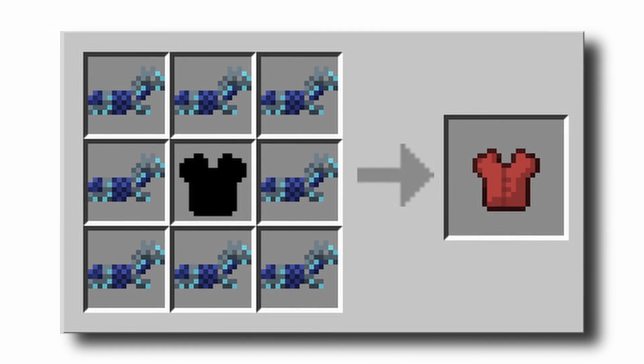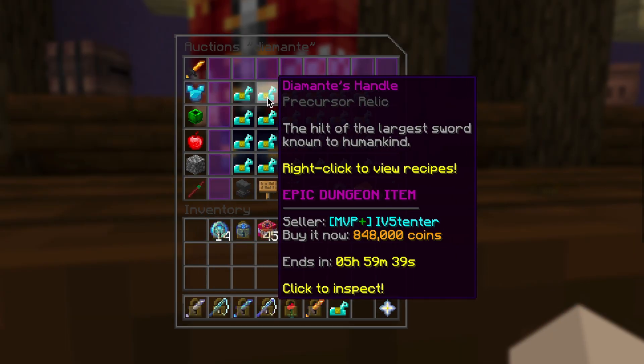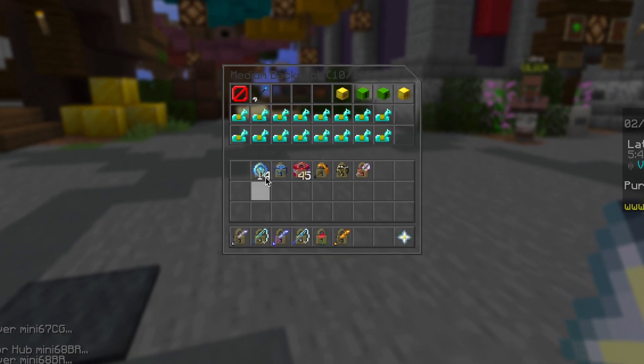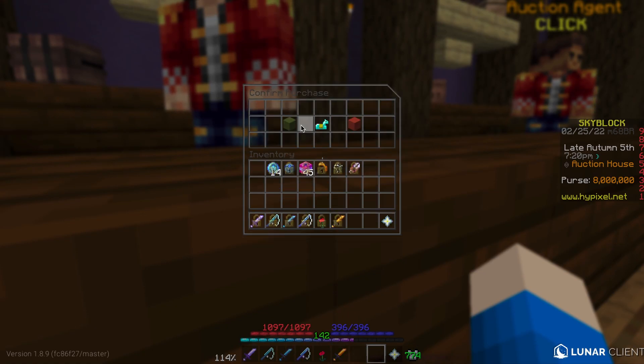To upgrade the Withered Pieces to Necron Pieces, we need an item named Diamante Handles. They cost about 800k each on the auction house, and in my medium backpack here, as you can see, I have quite a few already. I'm going to buy the rest now — here's a quick montage of it.